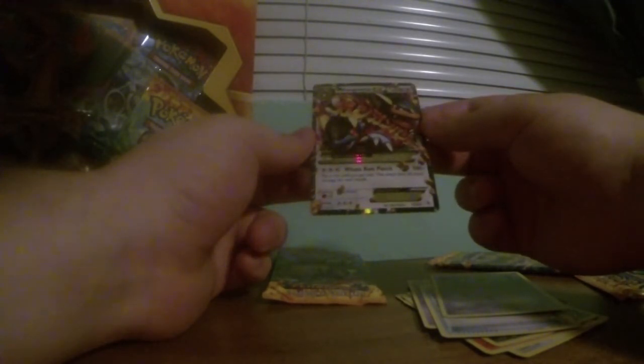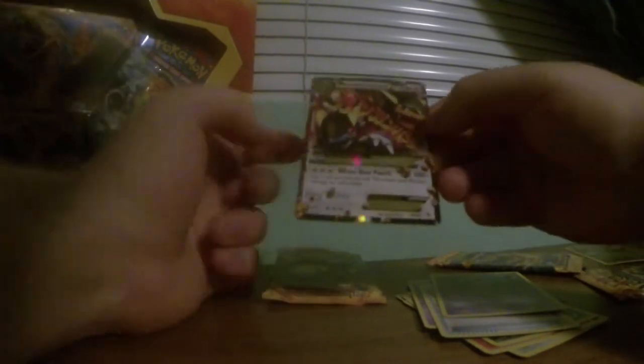We got ourselves a Mega Kangaskhan EX! Holy crap, in the Mega Kang package! This is so cool — flip a coin until you get tails, it does 30 more damage for each heads. This thing is nuts! I'm sorry if you see a little red glare from my camera. That is going to go somewhere extremely safe right now. Already a really good pack — only two new cards, that Litleo, but the Mega Kang definitely makes up for it.